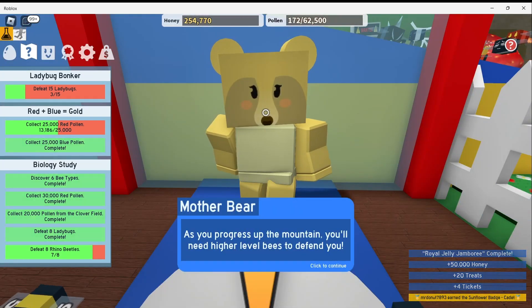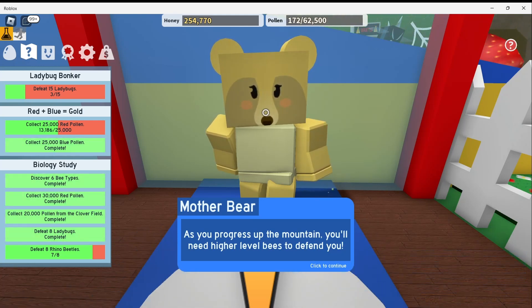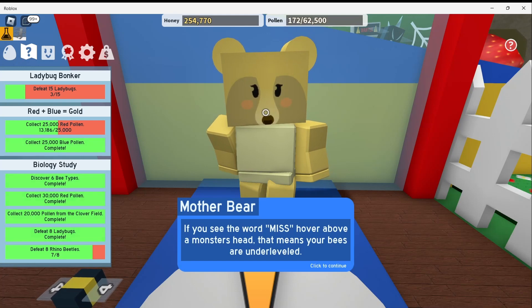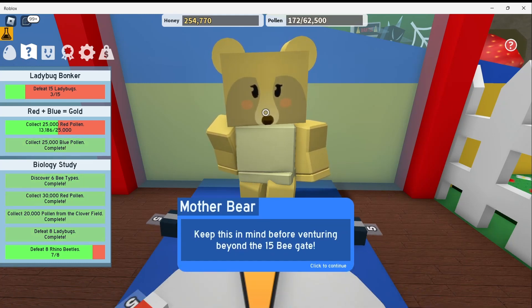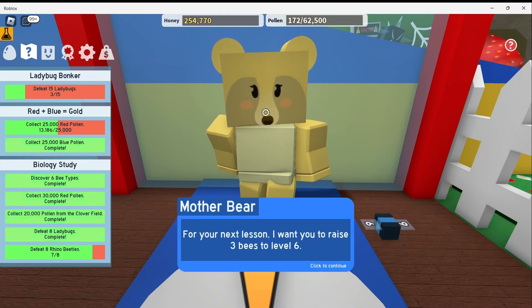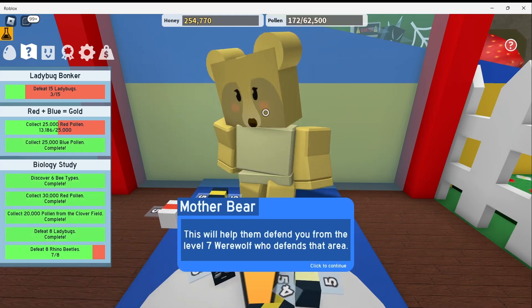Mother Bear continues: 'As you progress up the mountain, you'll need higher level bees to defend you. Higher level monsters are able to avoid the attacks of lower level bees. If you see the word miss hover above a monster head, that means your bees are under leveled. Keep this in mind before venturing beyond the 15 bee gate. For your next lesson, I want you to raise 3 bees to level 6. This will help them defend you from the level 7 werewolf who defends that area.'